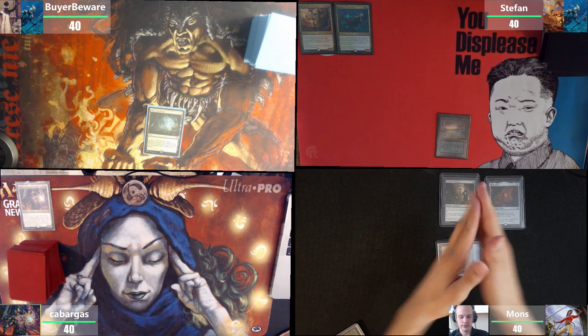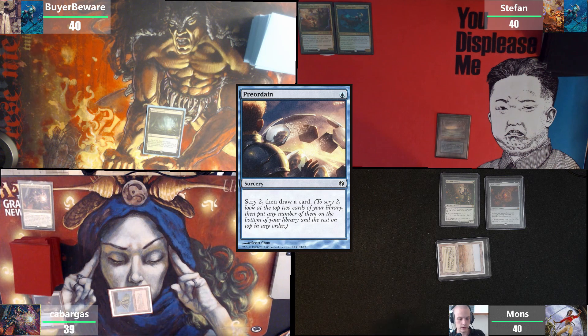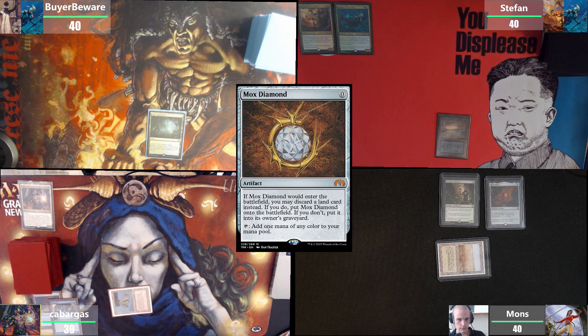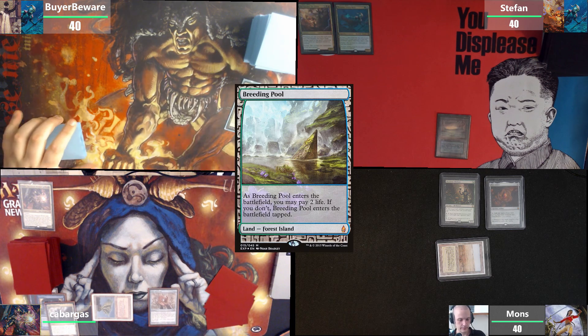Guys crack your lands now. I'll crack this one for Volcanic Island. I'll Preordain and draw one. We're gonna cast a Mox Diamond, discard a Command Tower, and pass the turn. I'll crack this for a Breeding Pool at your end step. Draw for turn.